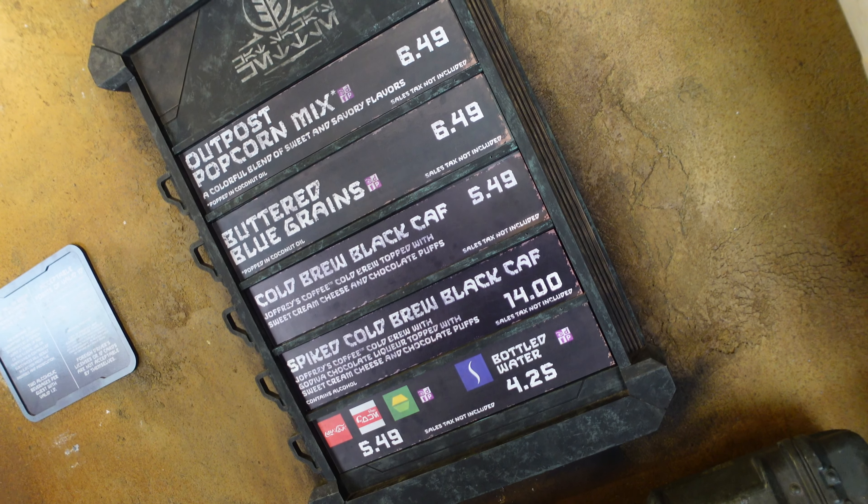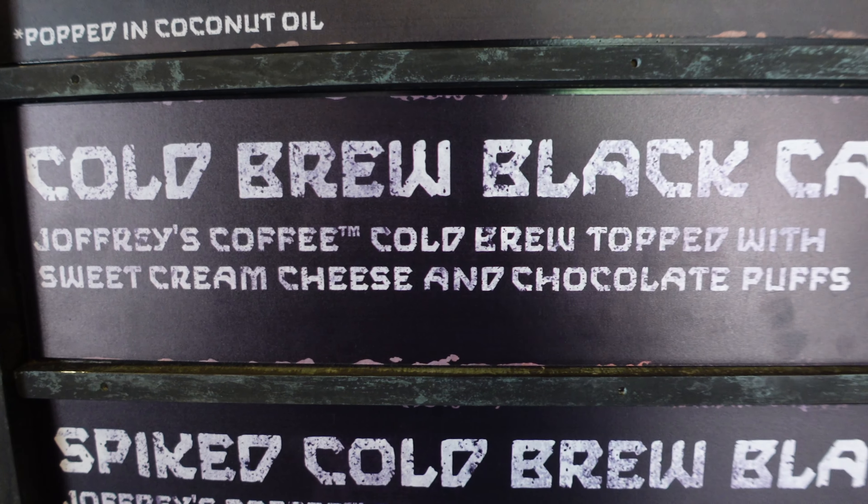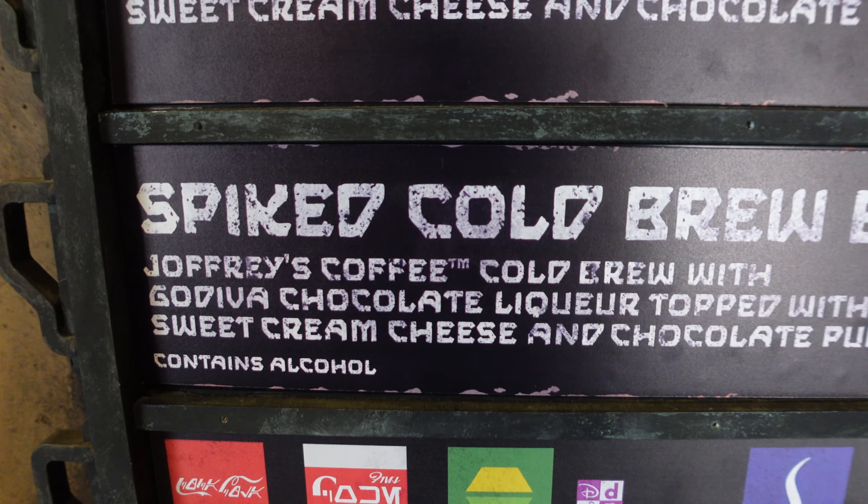Up next in the marketplace, we're stopping in at Kat Saka's Kettle to try out a brand new addition here to Batuu East. It's been out in Batuu West for a little while and we have been really anticipating trying this out. It's a cold brew black cap — basically cold brew coffee from Joffrey's, but they put a special cream cheese topping with chocolate cocoa puffs on it. It's $5.49 for the non-alcoholic version, but if you're looking to get a little adulty, they have a spiked version that has Godiva chocolate liqueur added to it. That one's $14. Let's go grab one.